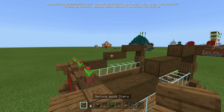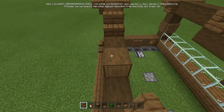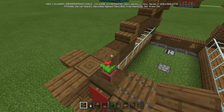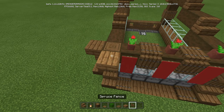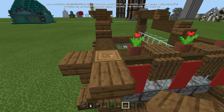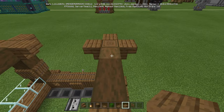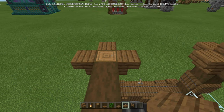Then on the top, we're going to take our spruce wood stairs and go one here, one here, one there, one there. On top of the pillars we had in the beginning — these ends — we're going to put a spruce slab there, slab there. Do the same thing on the front ones — there and there.